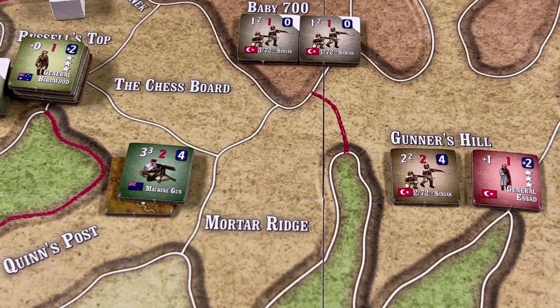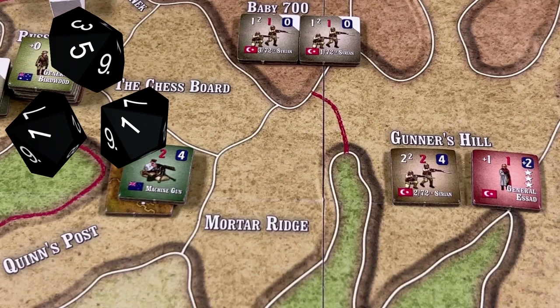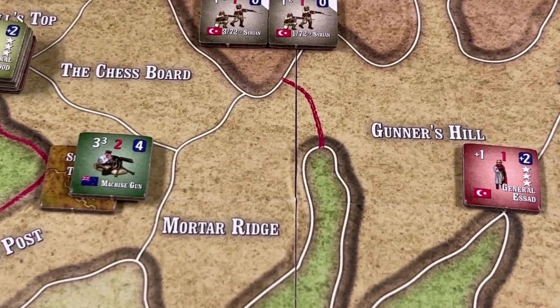The New Zealand machine gun company at Quinn's Post fires at the Syrian conscripts in Gunners Hill. Three dice, four or less are hits. They score two hits, which eliminates the Syrian defenders.